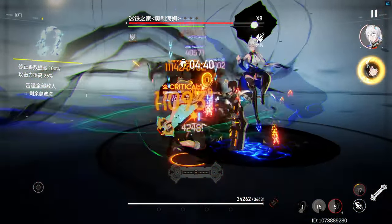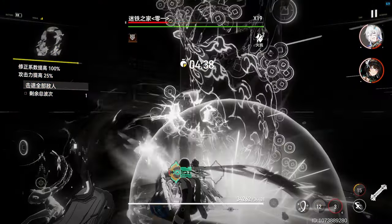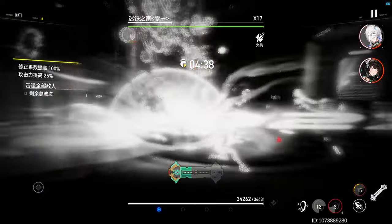For enchantments, look for Attack, Skill Damage, Crit Rate, Crit Damage, and Loop Back on the second line for faster Ultimates.